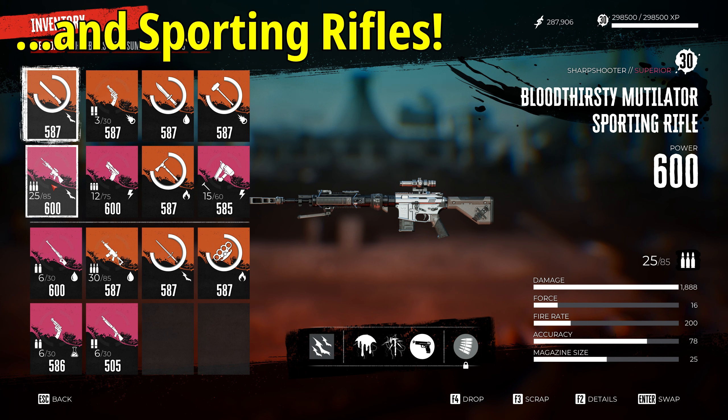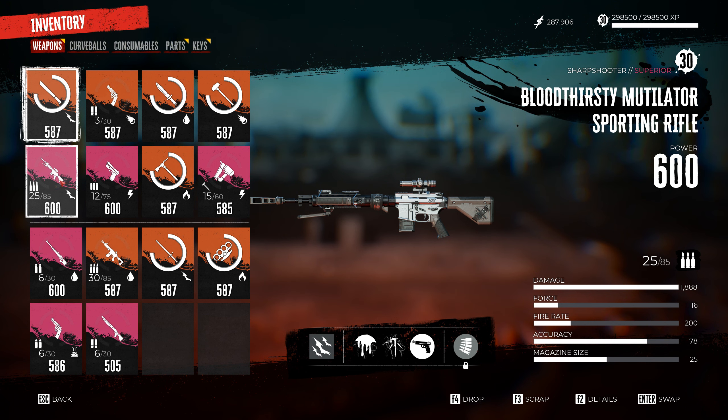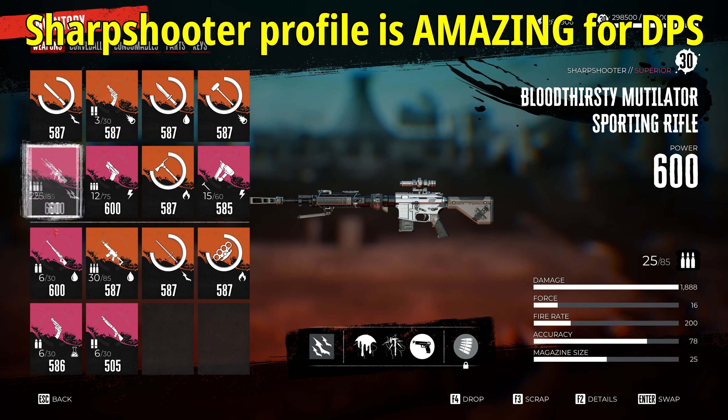The sporting rifle comes with a scope, which is great for long-range threats like the Peggy would handle, but you can also use its relatively tight hip fire — I rarely use the scope but still pick off heads because of that tight hip fire. It has a fire rate stat of 200 compared to the Peggy's 50, so you make up the damage difference with speed. It also boasts the same sharpshooter profile, meaning aiming for heads and limbs guarantees critical shots, and aiming down sights boosts damage further.